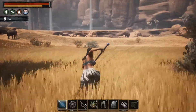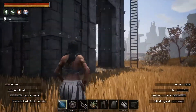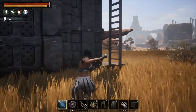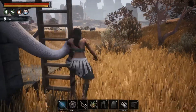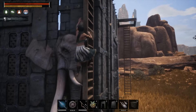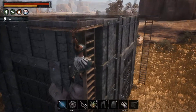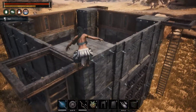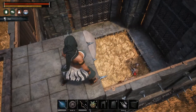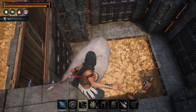Step one: get the boss into a pen. Step two: close the pen. Step three: climb up the structure — don't bother with ladders. Step four: shoot it from above.